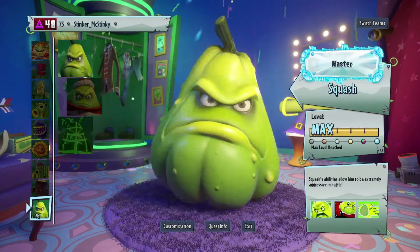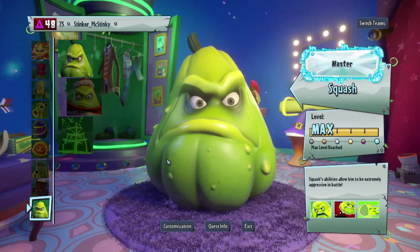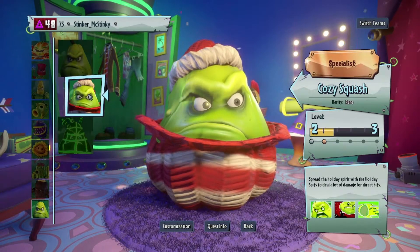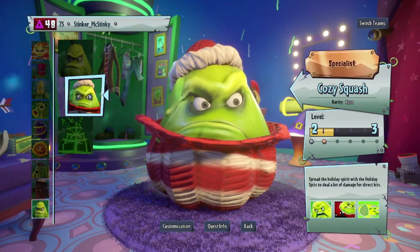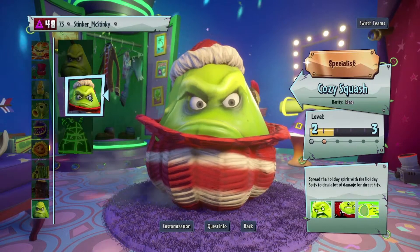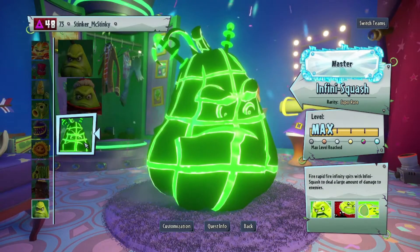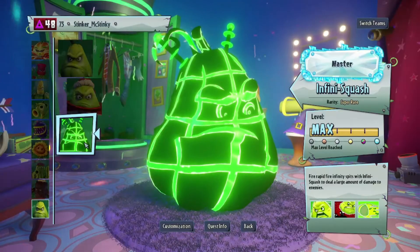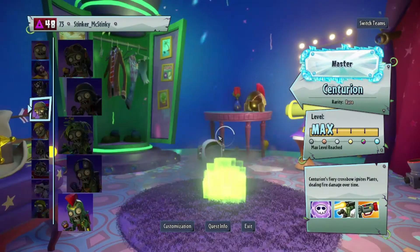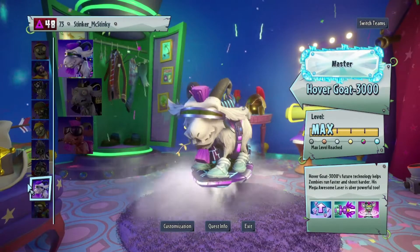Here we have Neo Squash from Loads of Variants. Here we have an honestly messed up model, I think — we gotta fix that. And here's this thing — Seizure. Okay, Robo Zombie, Overgo.